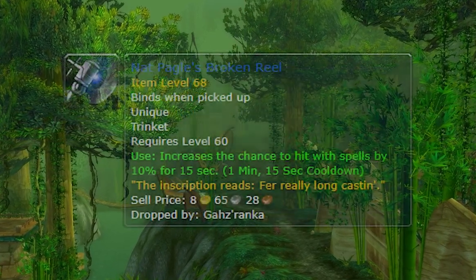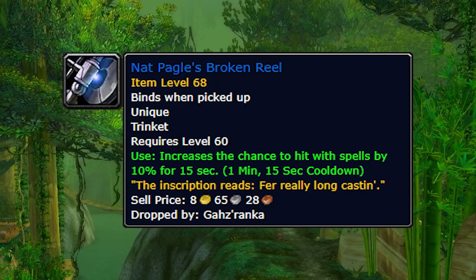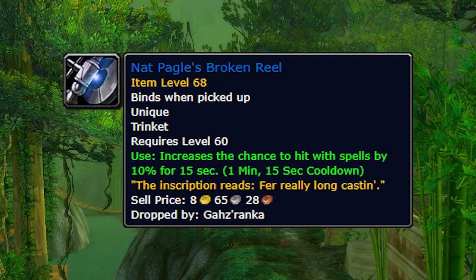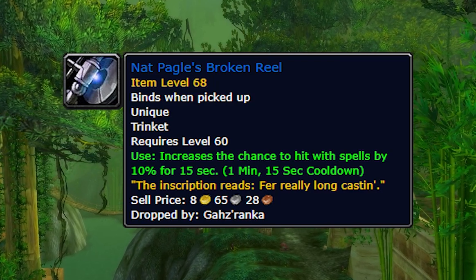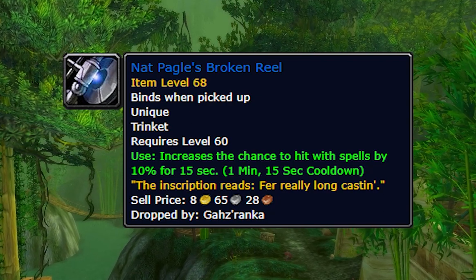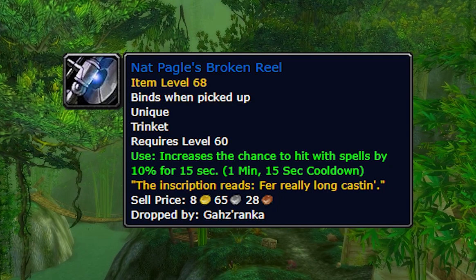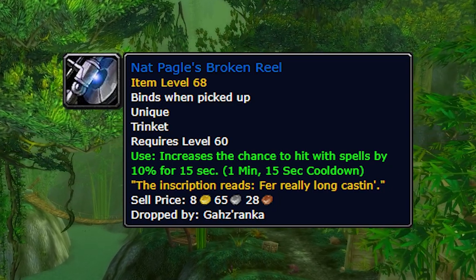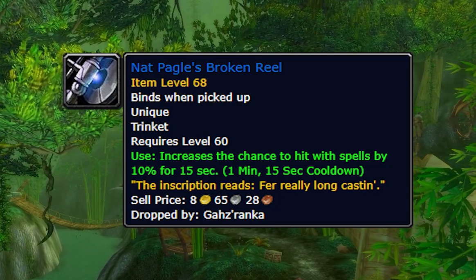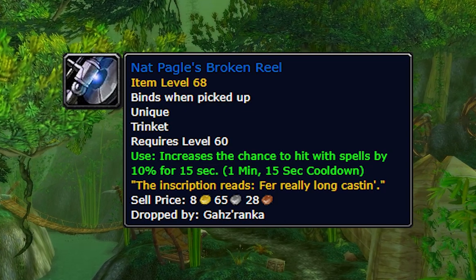The next one is called Nat Pagel's Broken Reel. This trinket is pretty much useless. You'd think it's quite good for a warlock considering how much they want hit rating, but from what I understand it's really not that powerful. It drops off Gaz Ranka, the boss you fish out of the Zul'Gurub waters after doing the Nat Pagel quest. It has an on-use effect which increases your chance to hit with spells by 10% for 15 seconds. The cooldown is only 1 minute 15 seconds, so it could potentially be okay on a warlock, but nothing that special.